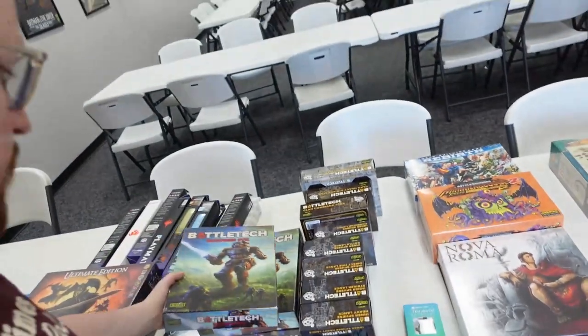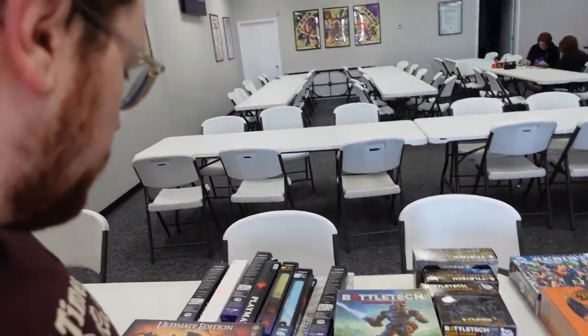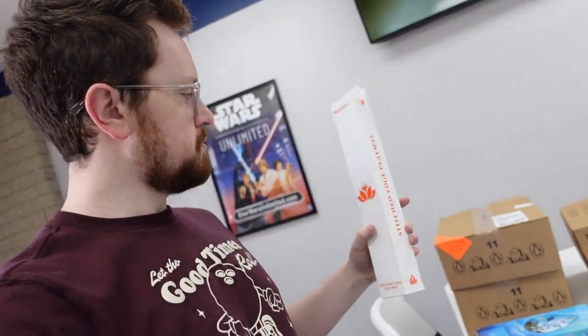BattleTech Beginner Box — restock on that. Looks like three of them. Werewolf Ultimate — party game. Looks like a bunch of playmat restocks: Magic, a few Pokemon. This one is white — I don't know if this one is special or not. I'll have to open one up and see what it is.